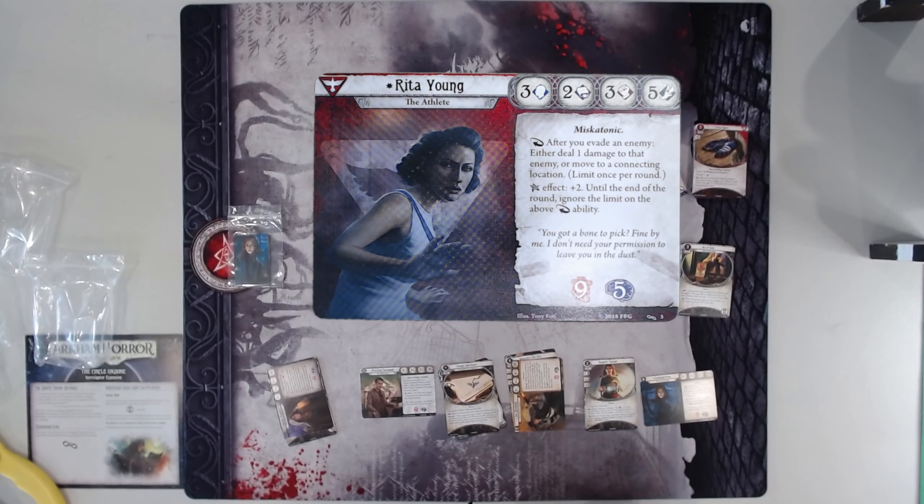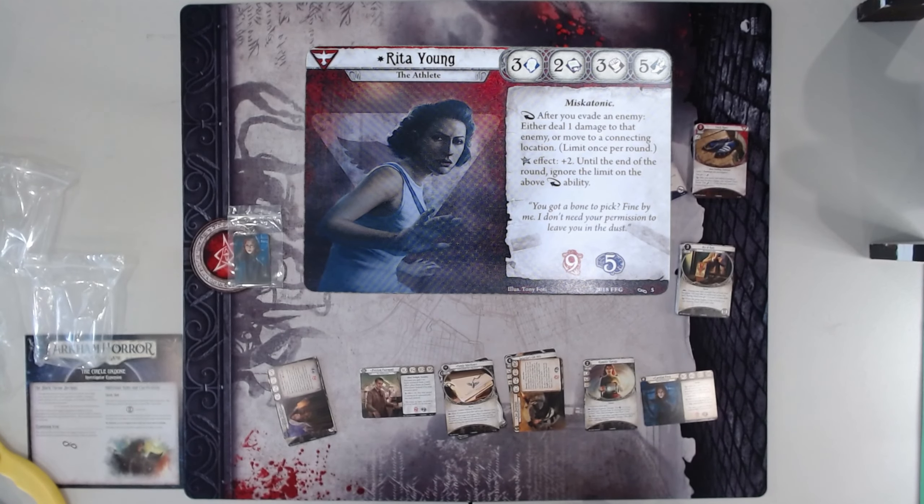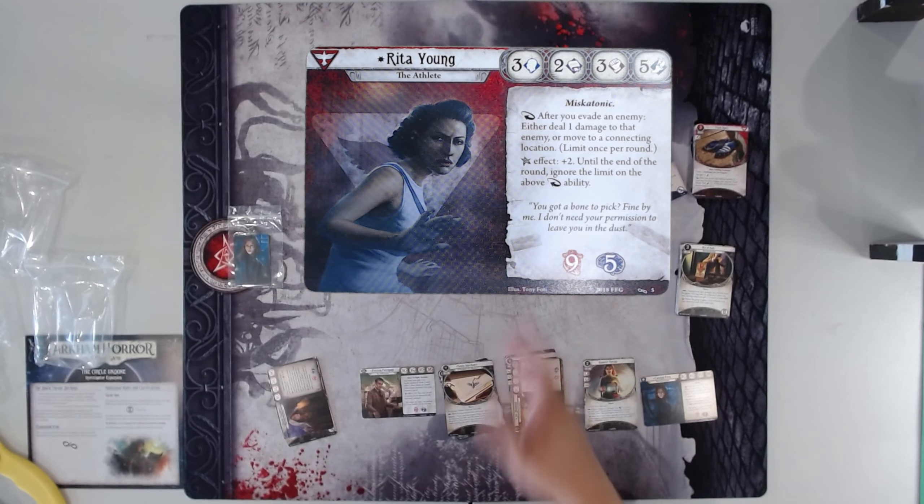Next we have Rita Young. She has pretty good stats — obviously a 5 in Agility, which is very good for evading. Her reaction is: after you evade an enemy, either deal it a damage or move it to a connecting location. Limit once per round. A lot of people's issues with Rita is that limit once per round, which literally her Elder Sign gets rid of. Her playstyle is very unique — you're evading things, maybe dealing a damage or just moving around, but you're not really solving the problems. You really need actual damage cards, or cards that evade and do other things, or cards that when you attack also evade. She does get tricks, which have gotten a lot better in recent expansions — notably in the Winifred Habbamock starter deck, Edge of the Earth, and Scarlet Keys.